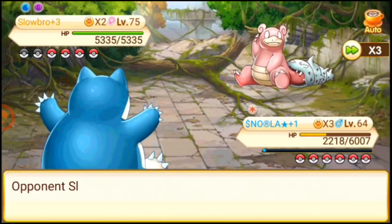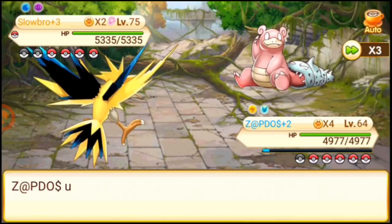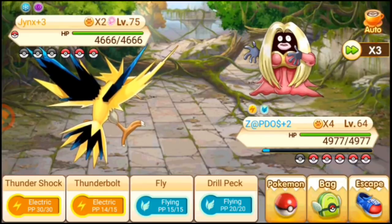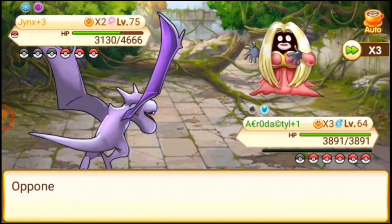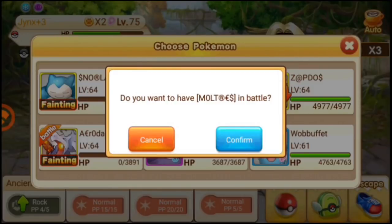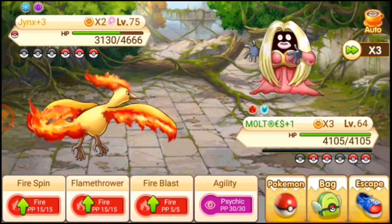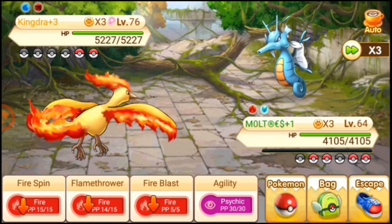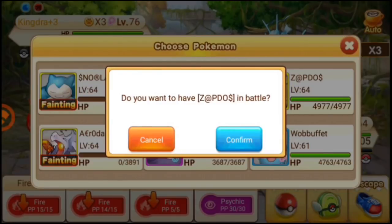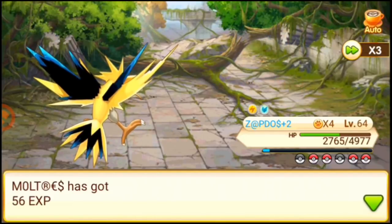Slowbro is very slow, so you can try using Zapdos, which may be very high in speed. When Jynx is out, bring out your Aerodactyl first because Jynx can sometimes kill your Moltres. Moltres will be a little bit faster sometimes, using moves like Flamethrower. Here is Kingdra — it is one of the hardest parts. If you have saved your Lapras for here, it's really good because Lapras will be great against Kingdra.